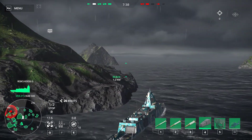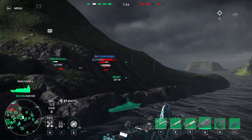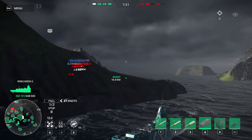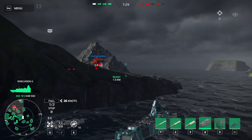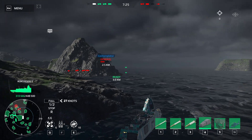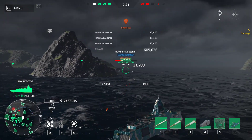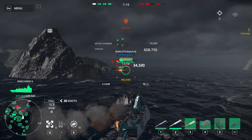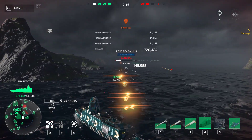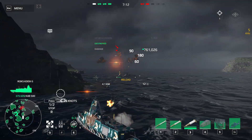Port side turn. Jamming system green. Heat decoys ready. I'm on the left. The front is ready for repair. These are on the right now. The right next. Enemy ships get through it.